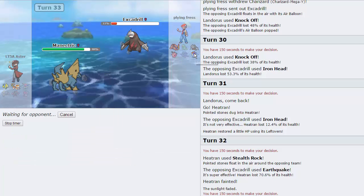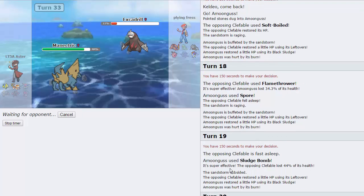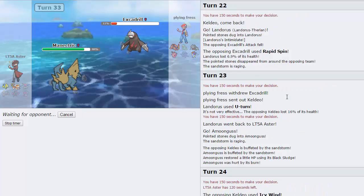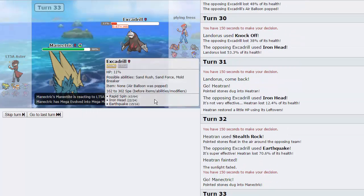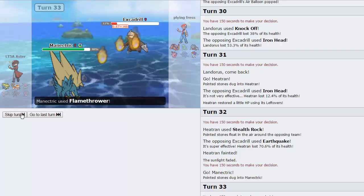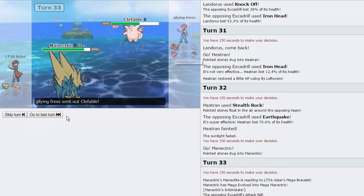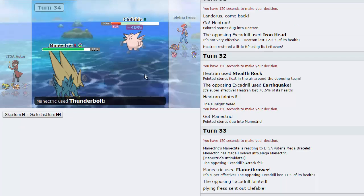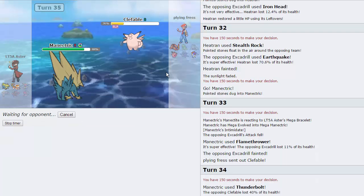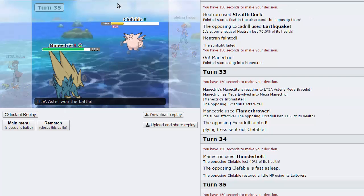Flamethrower it up. Clefable should die to two — I'm pretty sure it switched out the turn after we went for Spore, right? He killed off one turn of sleep and then withdrew. So if he gets an immediate wake, he can still win. It's going to be hard for him though. We go for the Flamethrower — very nice. We kept the sack of Lando, so that's cool. He pretty much has to go into Fable here and hope he gets a first turn wake, and I have to hope he doesn't. So we go for the Thunderbolt. He does not wake up — he stays asleep, and that is going to be a good game because we know the Keldeo is Specs. It did not outspeed our Lando, and that's it.